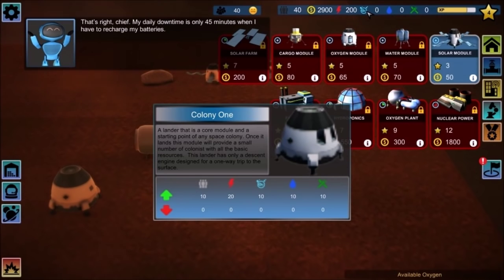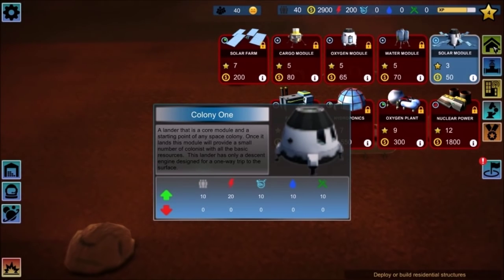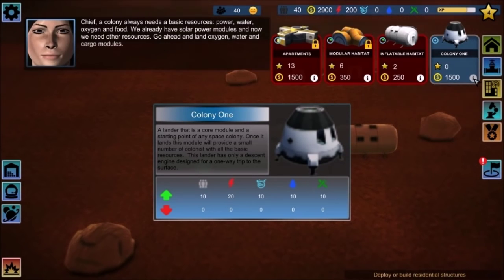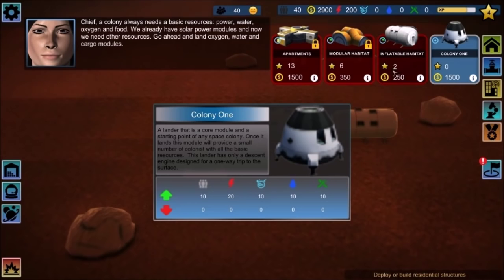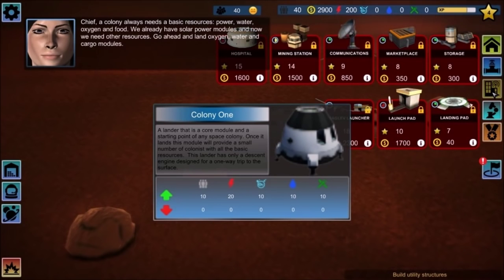My daily downtime is only 45 minutes, when I have to recharge my batteries. Chief, a colony always needs basic resources — power, water, oxygen, and food. We already have solar power modules, and now we need other resources. Go ahead and land oxygen, water, and cargo modules.